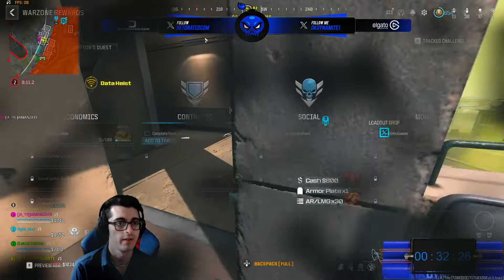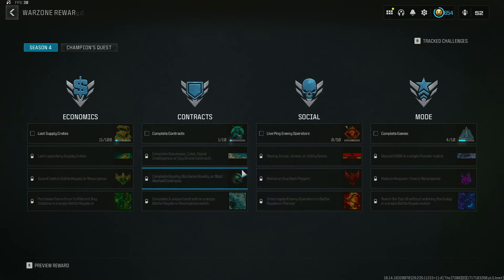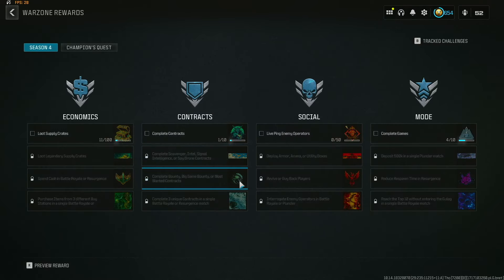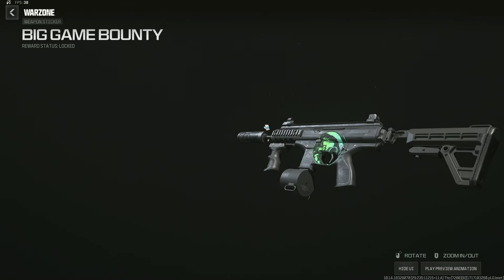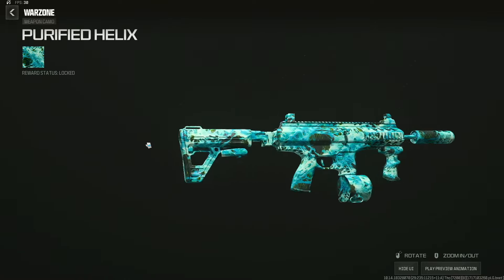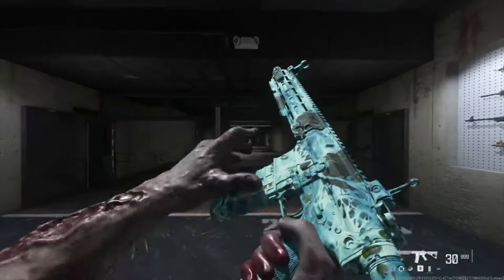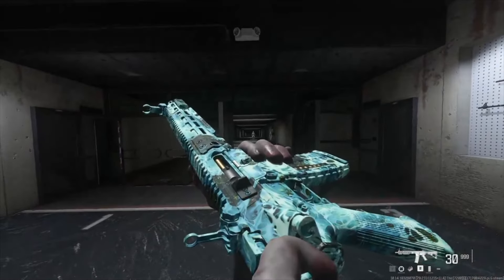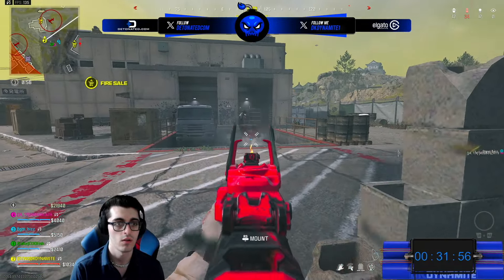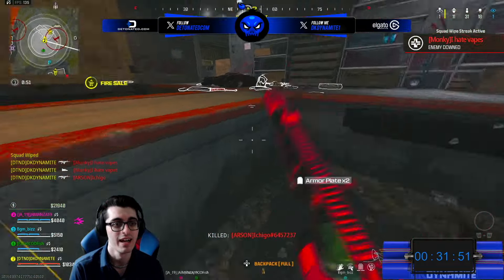Moving into the Contracts category: complete 10 contracts to unlock the Signature Please emblem. Next, complete Scavenger, Intel, Signal Intelligence, or Spy Drone contracts to unlock the Scavenger Squad cosmetic. Then complete Bounty, Big Game Bounty, or Most Wanted contracts to unlock the Big Game Bounty weapon sticker. Finally, complete three unique contracts in a single Battle Royale or Resurgence match to unlock the Purified Helix weapon camo — a teal-greenish looking camo that looks fantastic, especially on the new Season 4 weapons.